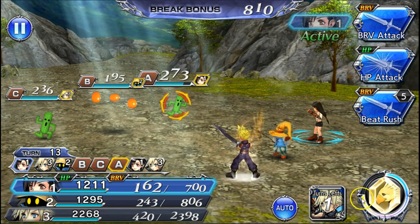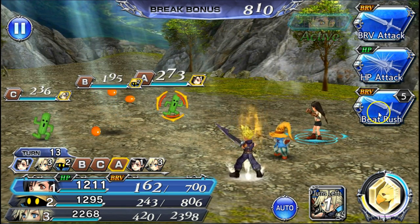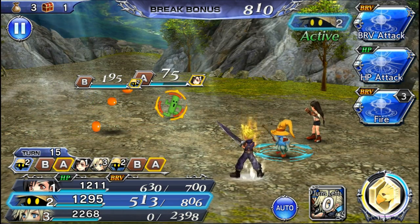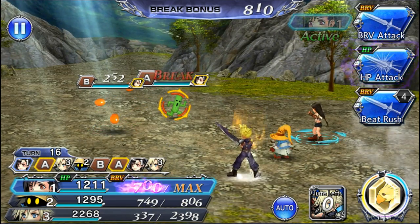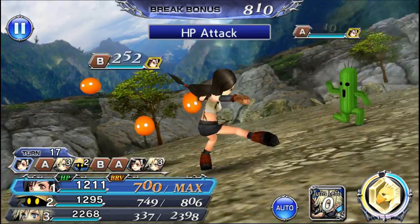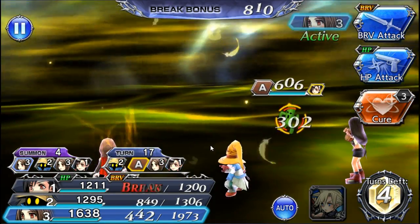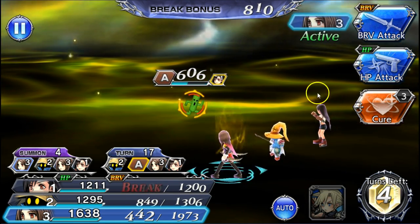The Chocobo summon is at three-quarters of its gauge but still not ready. We try Beat Rush on a Cactuar — not effective — so we switch to Cross Slash which deals overkill damage. After a brave attack to rebuild Cloud's energy, we HP attack a remaining enemy with a purple glowing aura to finish it. Finally the Chocobo summon is ready — Cloud is available for about five turns. Sadly, one enemy got broken so we missed that achievement.